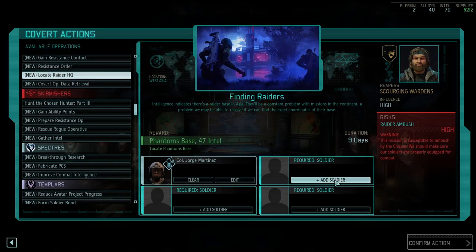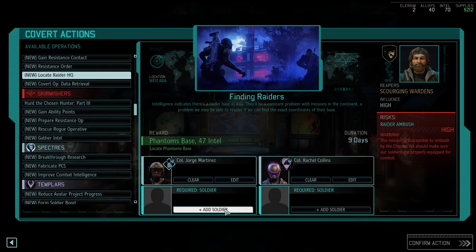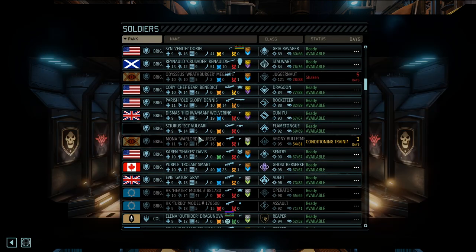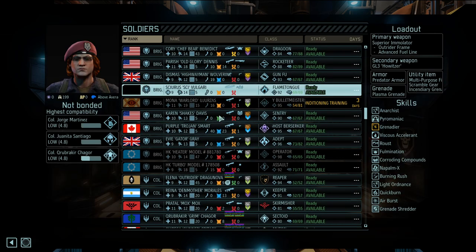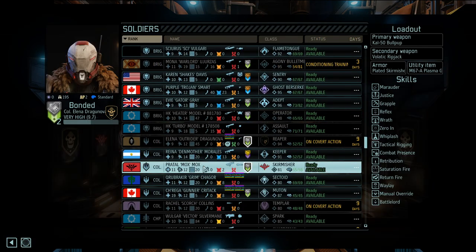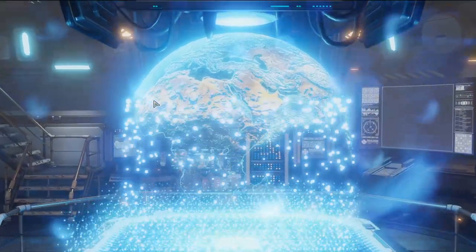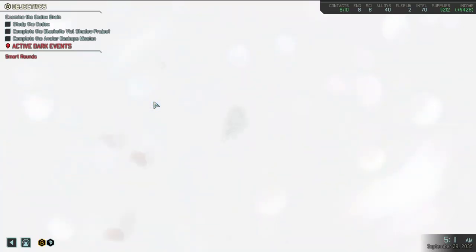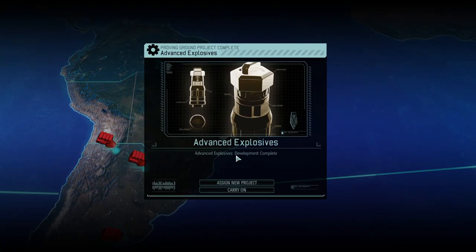Let's have Cowboy head this one up - that way I know we'll have some good overwatch. Take Scorch with you, take Elena with you, take Mox too. The rest of us will join you in eight days. Covert is our specialty, let's just hope your people can keep up. Advanced Explosives development complete!